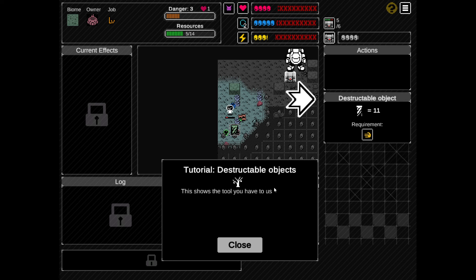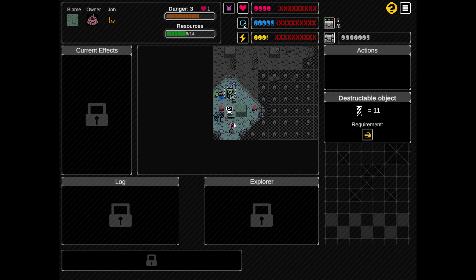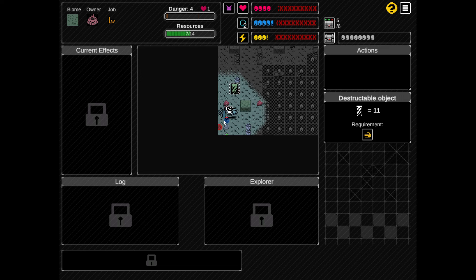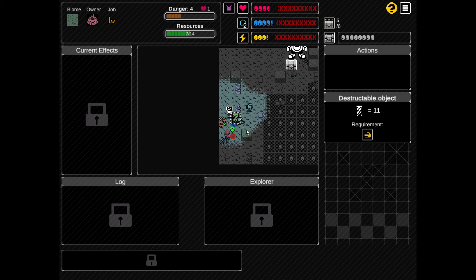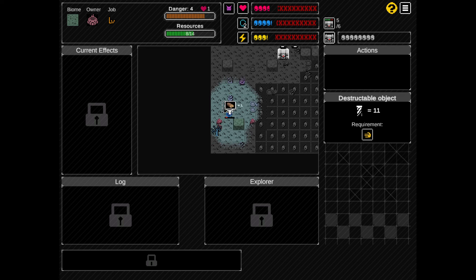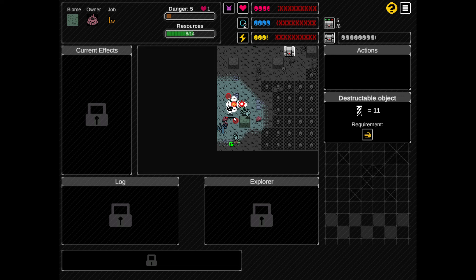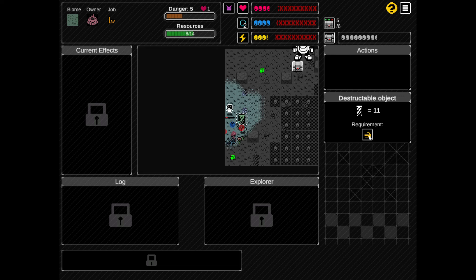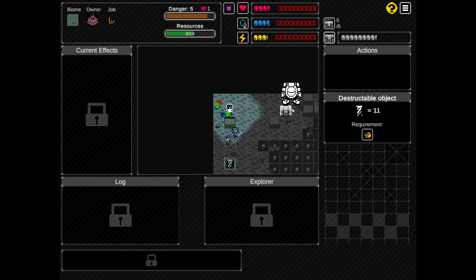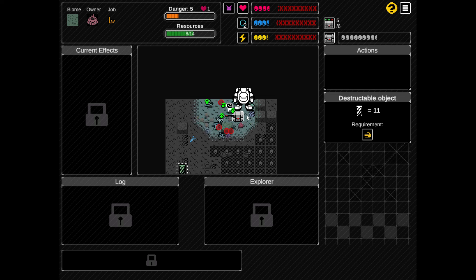Structible object - some objects can be destroyed to extract resources. By the way, I once again did not realize that there was a box. We set down the boxes. We have to damage it. Do we still throw grenades, or did we just start with the box? I think we just started with the bomb this time. It might just be random what your starting weapon is. Can we destroy this thing now? Require... requirement. Hand. No idea.